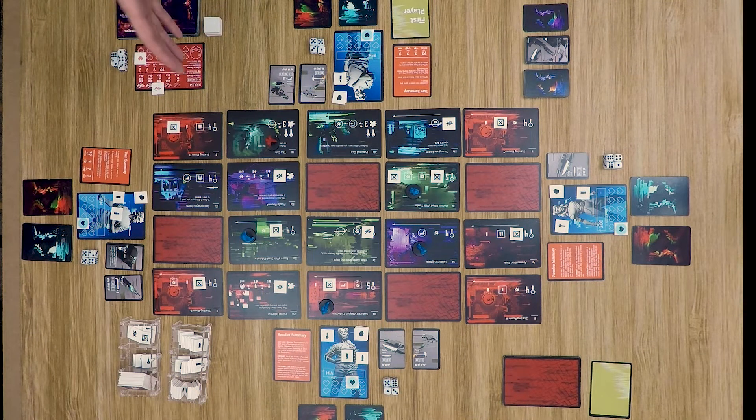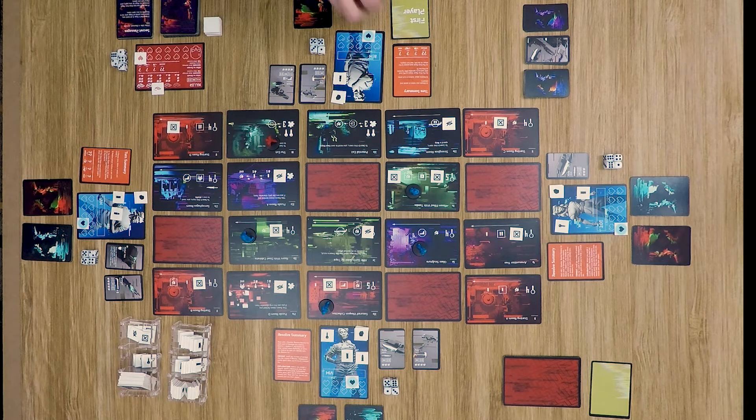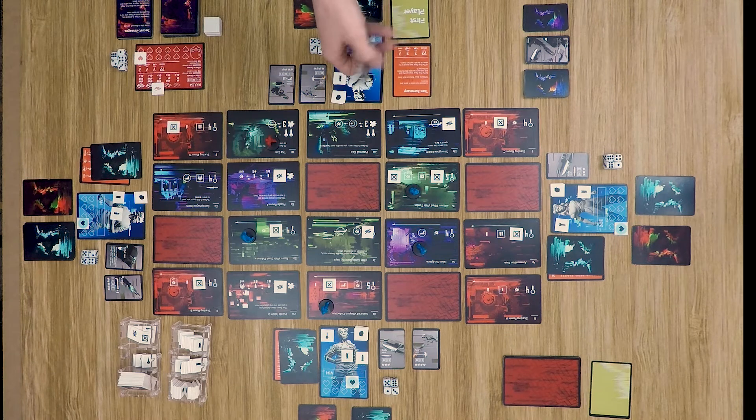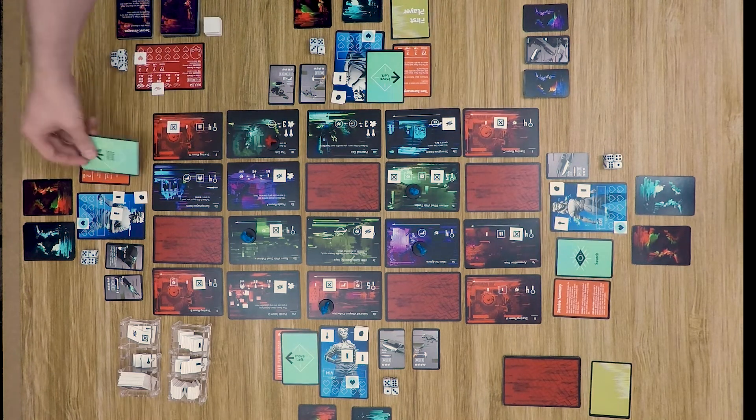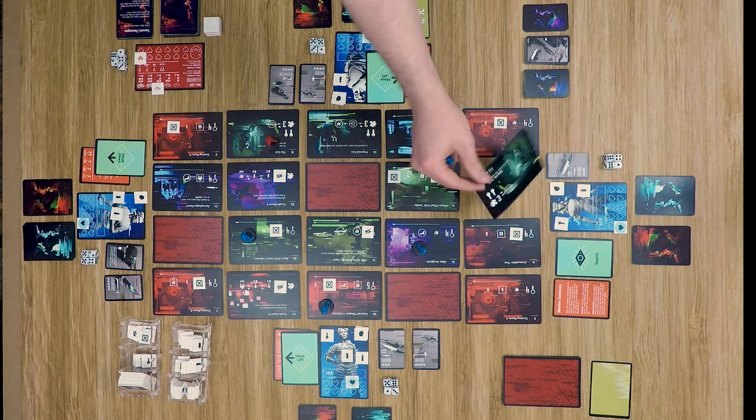Now let's look at the game in action. Each player secretly chooses an action card, then all players reveal simultaneously, resolving in clockwise order starting with the first player. Ben is the first player; he moves left and reveals a new room — it's another exit, but he has no keys yet, so it doesn't help him right now.